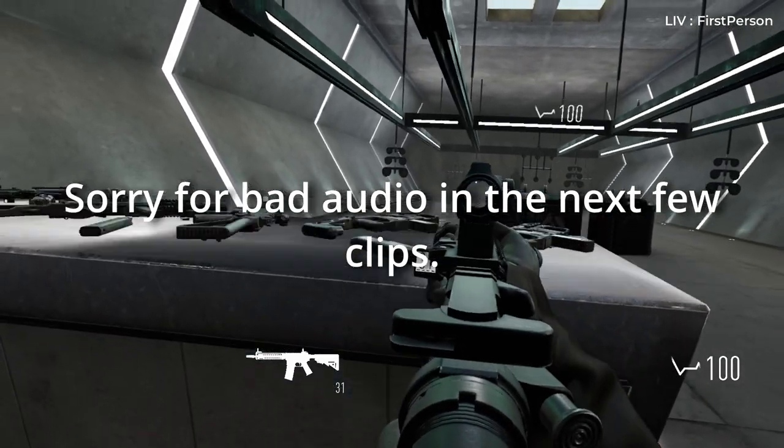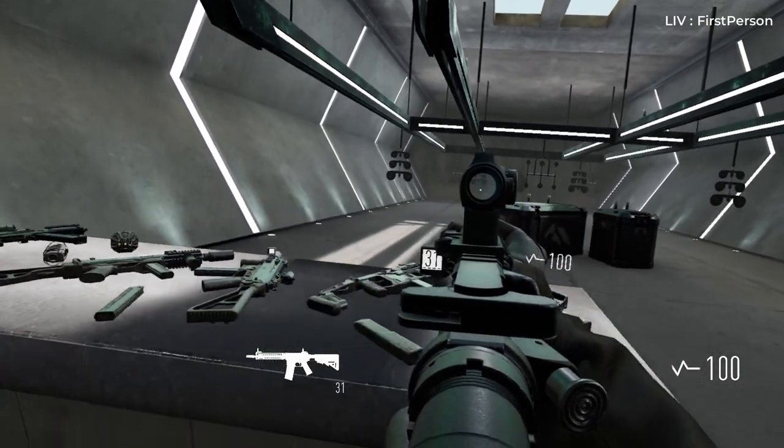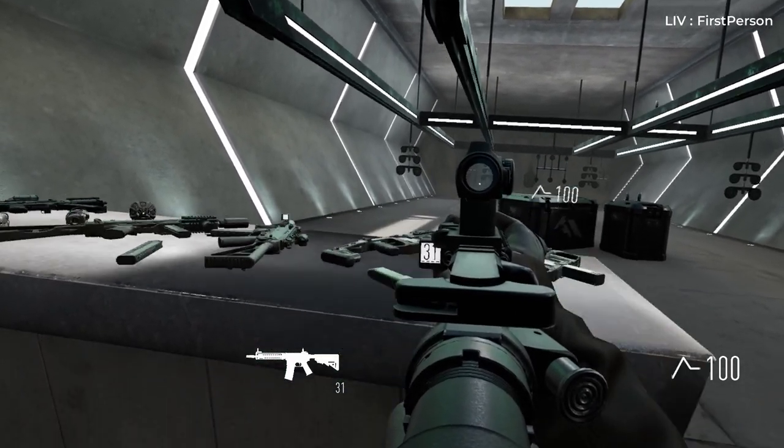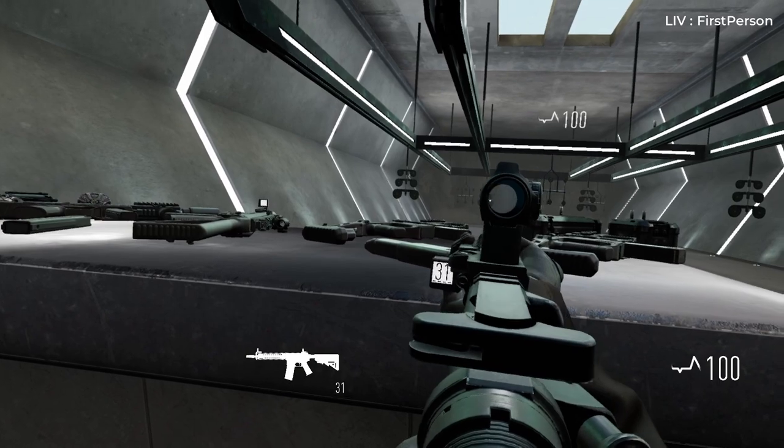Tip 5: Virtual Crouch. Similarly to Boneworks, you can crouch using the right stick. This is helpful for accessibility, such as if you are playing seated. You can use this to your advantage in the environment so that more of your body is behind cover.